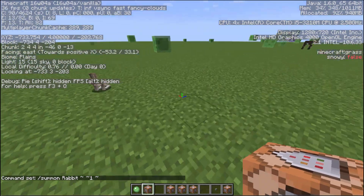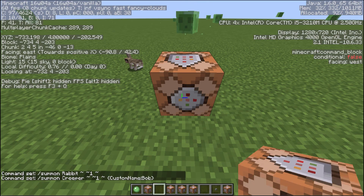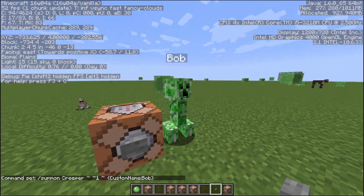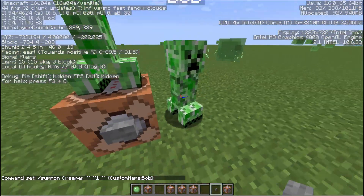Let's look at what else we can do with the summon command — this is pretty powerful. We're going to summon a creeper and put him one higher than the block. We can add several things at the end, like giving it a custom name. Let's call him Bob. Put a button on it and boom — there it is. Hey Bob, Bob the Creeper. So we're going to have several Bobs all over the place.